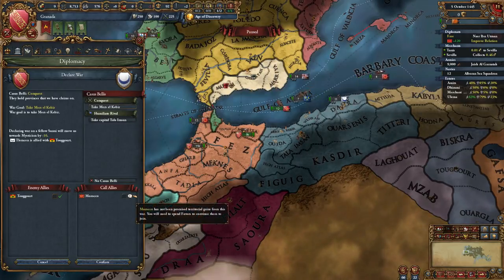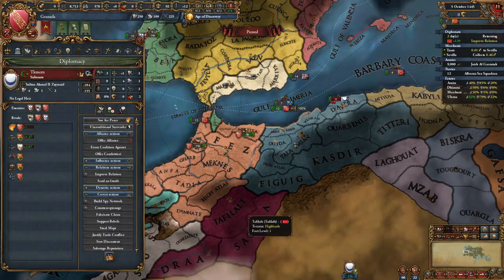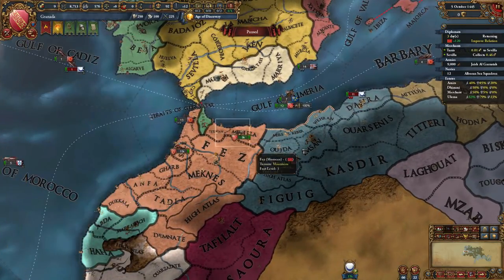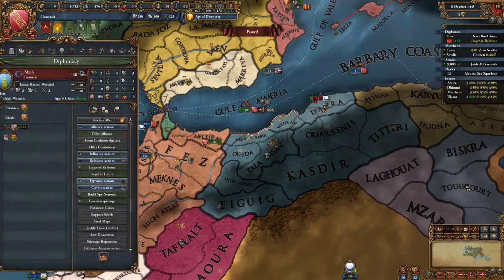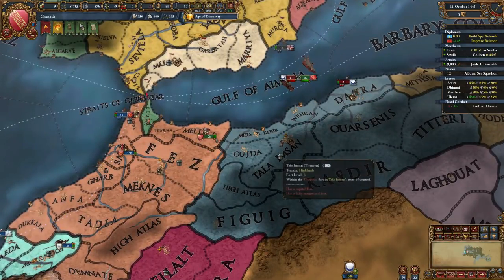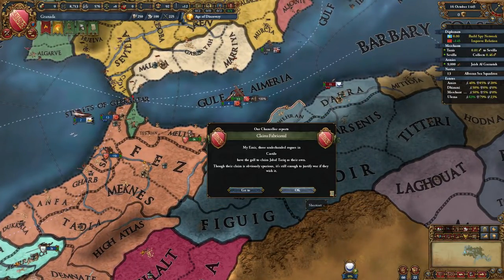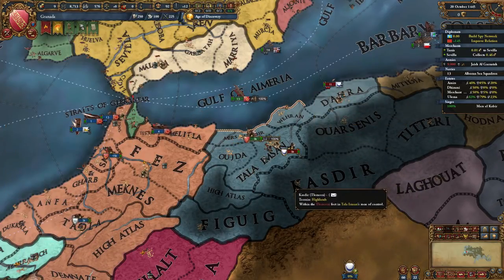After landing our armies in Morocco on the border of Tlemcen and setting the northern Algerian lands as our provinces of interest, we can now begin our war. First, go ahead and fabricate a claim on neighboring Mers-el-Kebir and withdraw your diplomat. Now we must declare our war. Tlemcen normally has around 9 to 10 military regiments and occasionally allies Mazab, Jared, or Togart, so I recommend that you promise Morocco territory in order to bring them into the war.